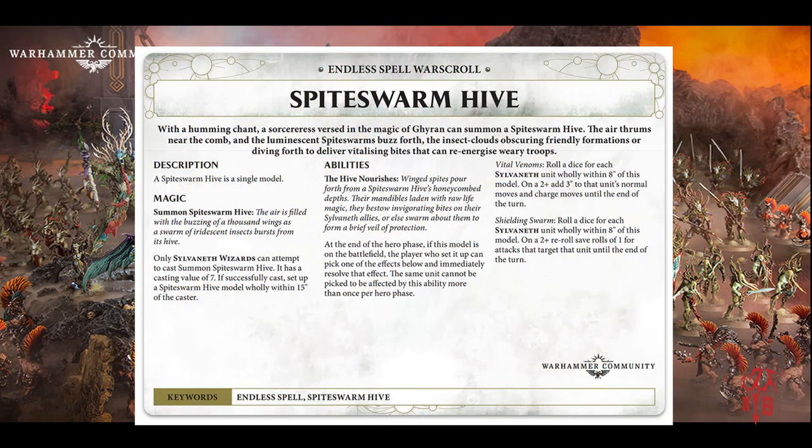Right then, guys. First, we've got the Spike Swarm Hive. It's the mound - it's the bee's nest basically, on a ramp with everything coming out. So, Spike Swarm is a single model. Only Sylvaneth wizards can attempt to cast the Spike Swarm Hive. The casting value is 7. If successful, set up the Spike Swarm Hive wholly within 15 inches of the caster.